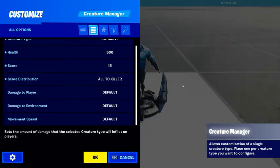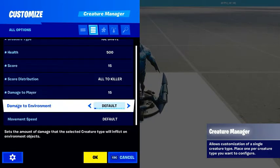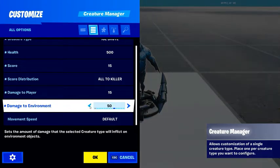Damage to player: how much damage do you want the zombie to do if he hits you or scrapes you with his hand or whatever animation they do. I'm going to set this to 15 damage every time he hits you. Damage to environment is how much damage he does to walls, floors, ramps, etc. If you want him to do no damage you just put it on none. For the purpose of the video, I'm going to put it on 25 damage so he'll do damage to walls.